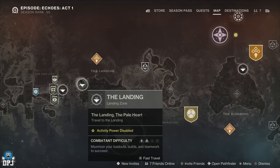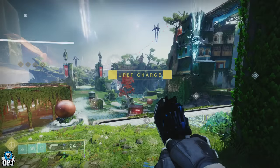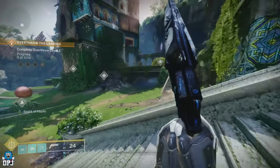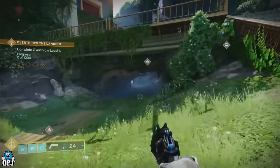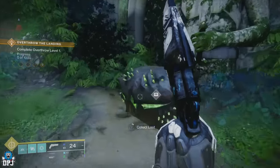In my opinion the best place to do this is within the landing area. Spawn in, go right, and as I do on screen now, follow this route — rotate around and just keep lapping the area, looking out for those chests and simply opening them. Eventually you will be rewarded with the exotic class items, and yes, it really is that simple.